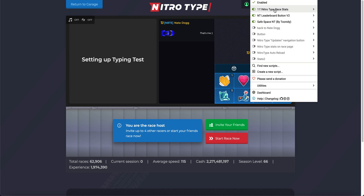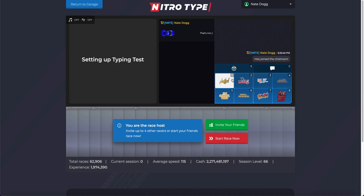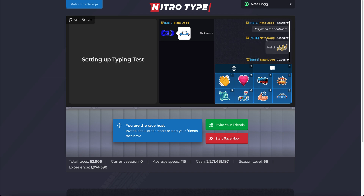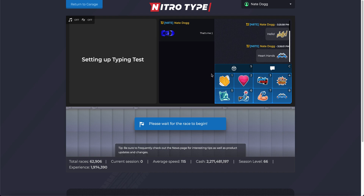As you can see it looks just like this. There's another extension I have on the bottom — the race stats — but we're going to be looking at Safe Space. Right now it's just me in the race. I've joined the classroom and it says what time it says, like 'hello.' This is for the friend settings, and then it has the stickers. It has a log of that and it's setting up the typing test, so this is a friend's race.